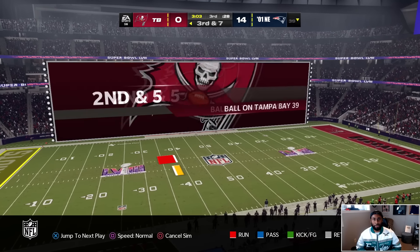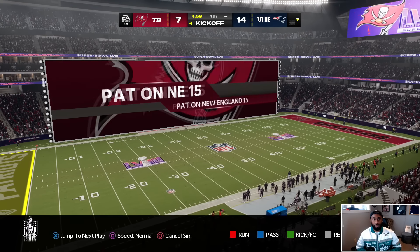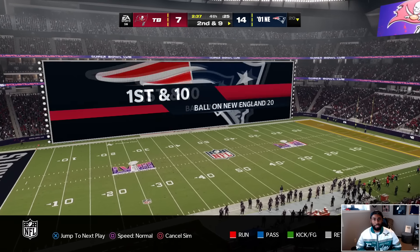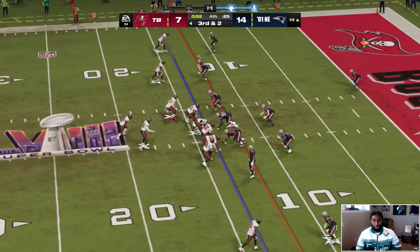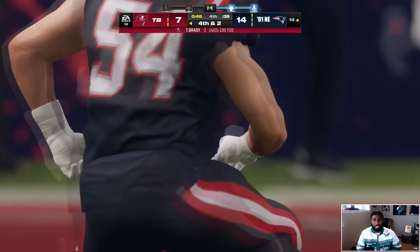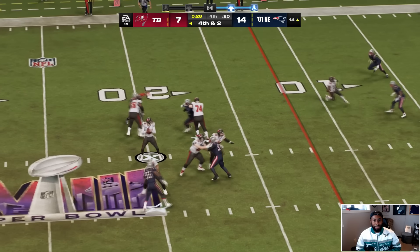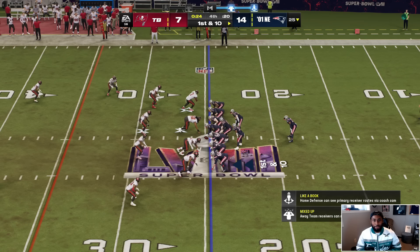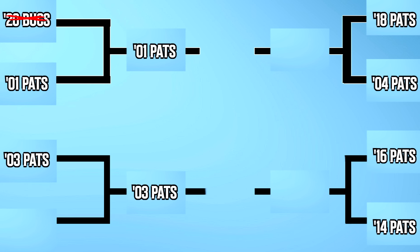Heading into halftime, the Bucs still have zero points scored. That amazing offense still has zero points heading into the fourth quarter. They finally get a touchdown and are down one possession. The 01 Pats can't waste clock — they punt. The Buccaneers go three and out. The 01 Pats go three and out as well. This is the last chance for the Bucs — four down territory. Brady finds Gronk, who gets tackled by Bruschi. It's fourth and two. Willie McGinnis with the sack — the 50-something overall Tom Brady somehow beat the 90 overall Brady.